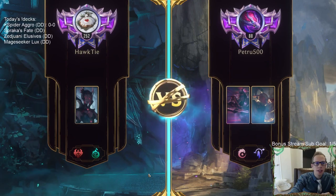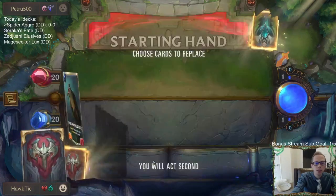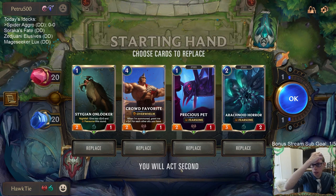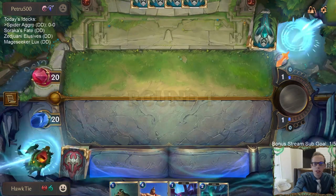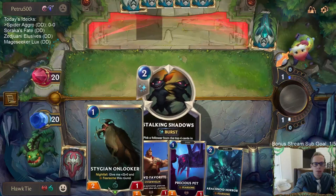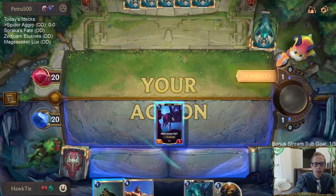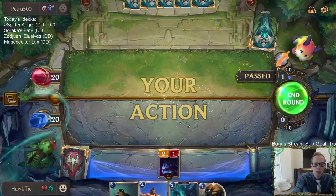Game 1: facing Leesin and Zed. Hopefully we can be faster than them. Eye of the Dragon is the card we do not want to see — that's a card they're going to be mulliganing for. I have Precious Pet into Arachnoid Horror, I'm going to just keep this. Basically turn three I just want to find a two-drop or less so we can have: play two-drop, play Onlooker — that would give us four bodies — and then we have Crowd Favorite.